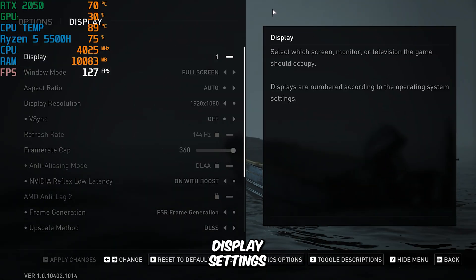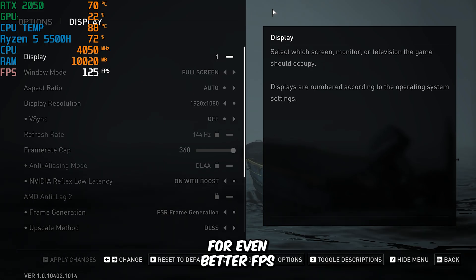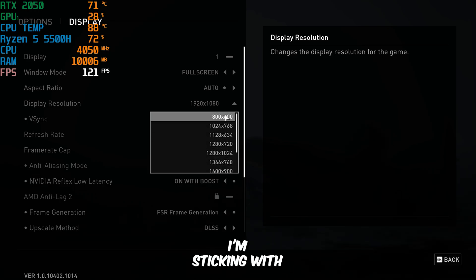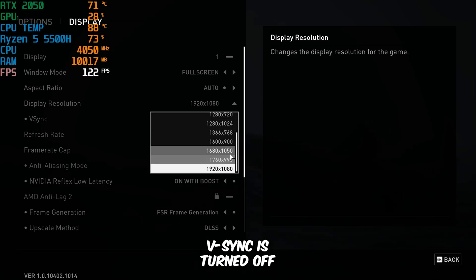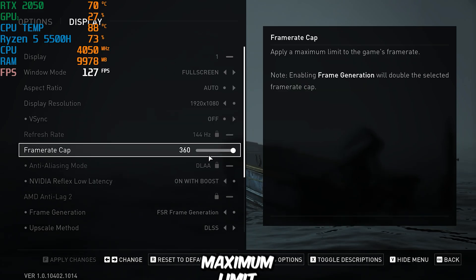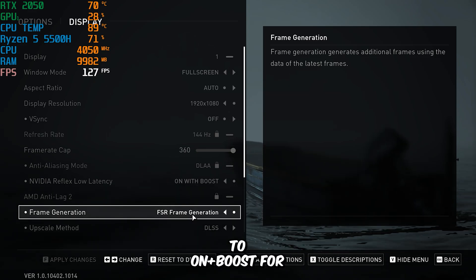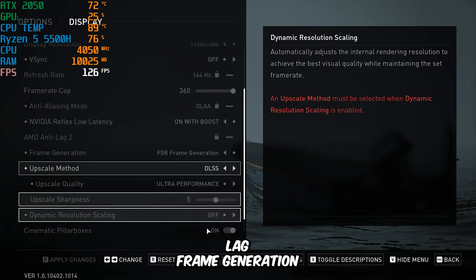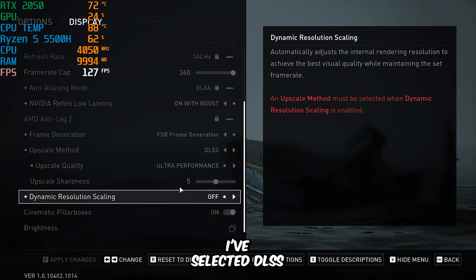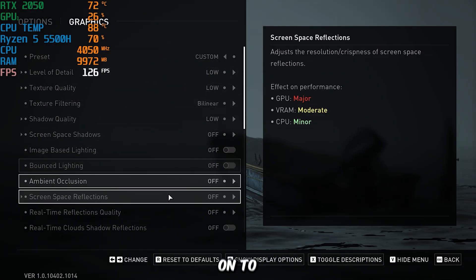Starting with the display settings, I've set the screen resolution to 1080p. However, if you're aiming for even better FPS, you can drop it as low as 800x600. Though for this demonstration, I'm sticking with 1080p. V-Sync is turned off, and the frame rate cap is set to 360 FPS, which is the maximum limit allowed by the game. I've enabled NVIDIA Reflex Low Latency and set it to On Plus Boost for reduced input lag. Frame generation is also turned on to help generate additional frames. For the upscaling method, I've selected DLSS with the quality set to Ultra Performance for the best FPS boost.